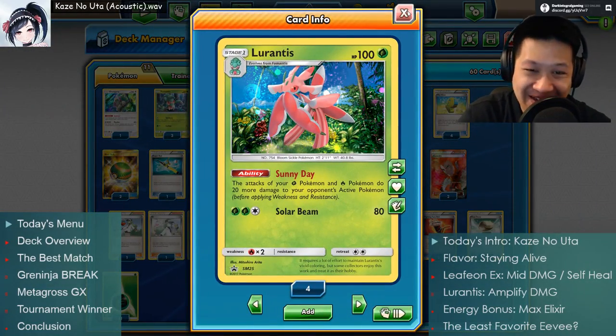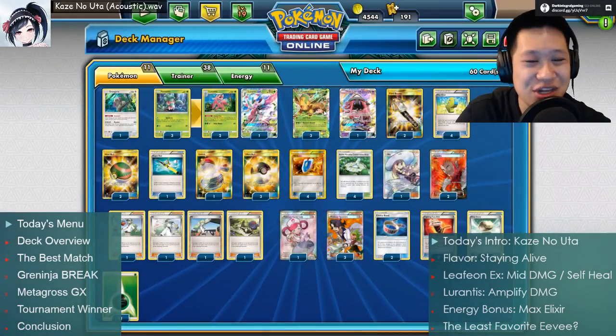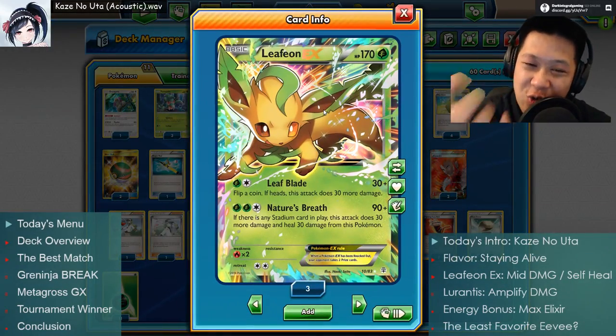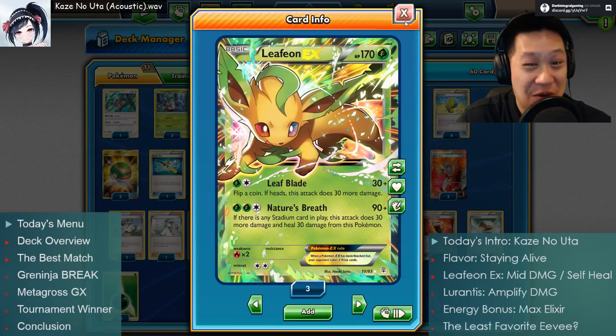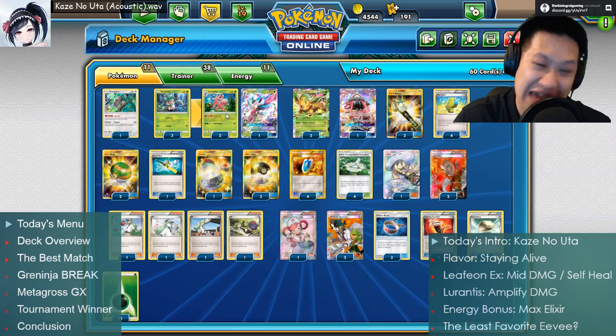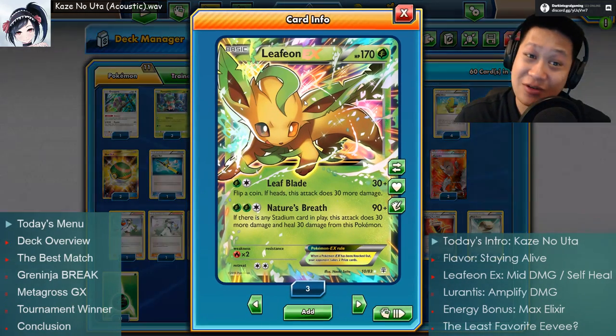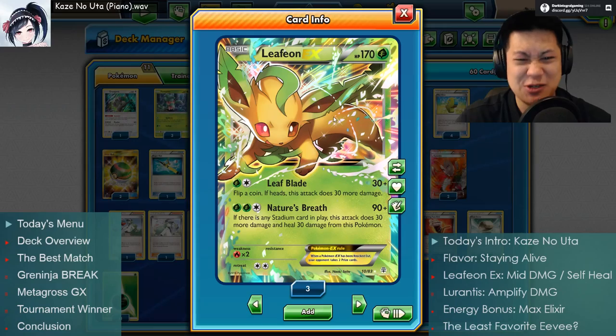So if you don't want to make your Leafeon tanky and want to go full power, add in the Choice Band. With one other Lurantis, you can get one-shot KOs — you can one-shot Tapu Lele, doing 170 damage. You can even one-shot EX Pokémon. Go with the aggressive option. Leafeon is that one natural Pokémon that needs tools, stadiums, and helpers — but after the day's done, this is one very powerful Leafeon.